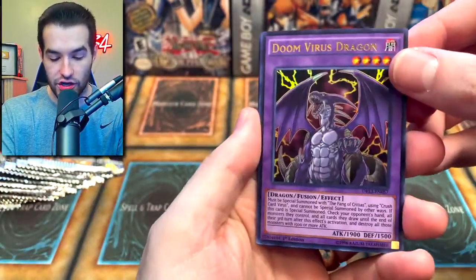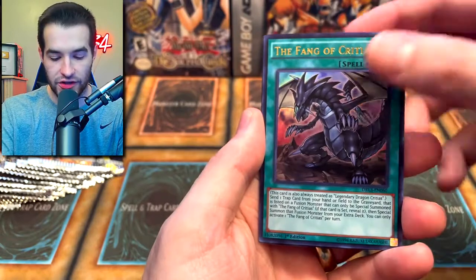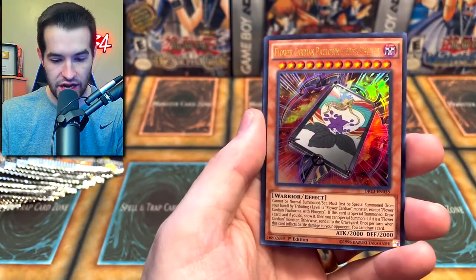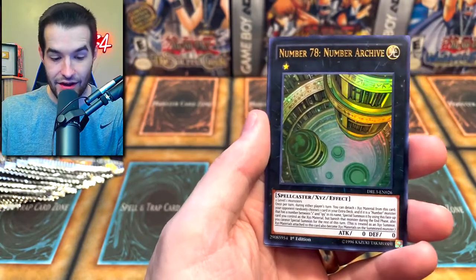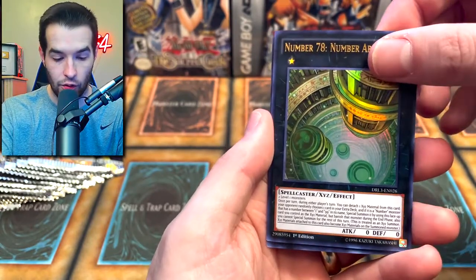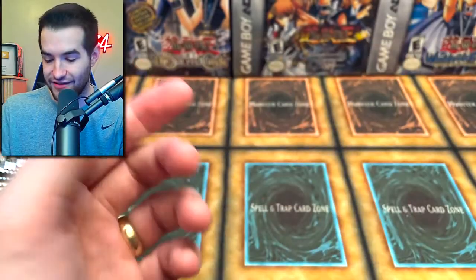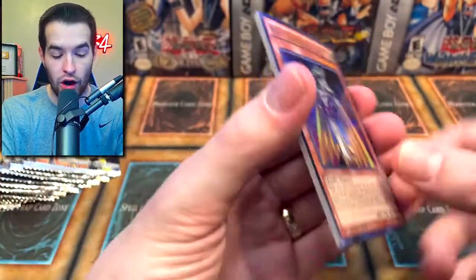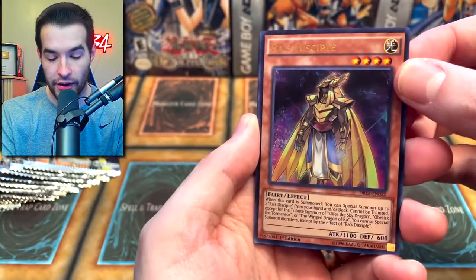We've got the Doom Virus Dragon, Fang of Critias, Flower Guardian, Palownia the Phoenix. Number 78 Number Archive — cool, I've never seen that one before, though we've probably opened it. Red Nova. Another Unleashed pack — Raw's Disciple, that's a cool one, I love to see that. Very nice.